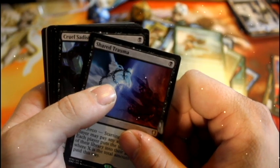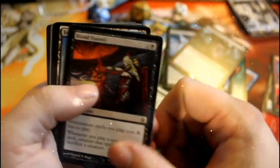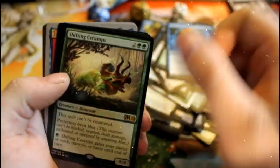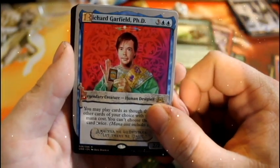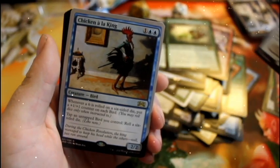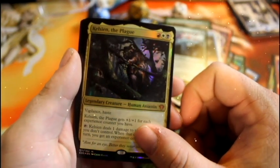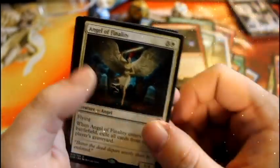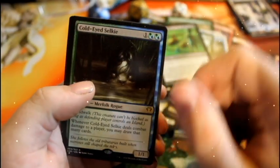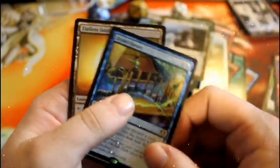More rares: Shared Trauma, Cruel Statist, Blood Funnel, Temple of Mystery, Drawn from Dreams, Shifting Ceratops, Runaway Steamkin, Shifting Ceratops again, Richard Garfield PhD, Chicken a la King, Emrakul's Evangeline, Can See in the Plague, Ever After, Right Together, Titan of Eternal Fire, Experimental Frenzy, Angel of Finality, Care Wanderer, Cold-Eyed Silky, A Decoy Bandit, Desolate Lighthouse, Drake Haven, and Endless Sands to end it off.